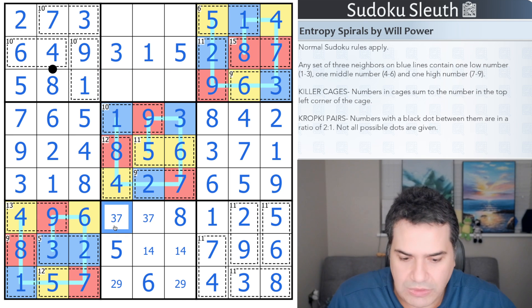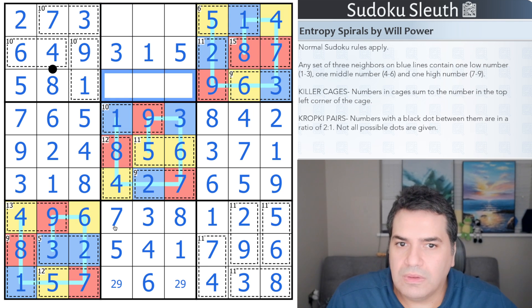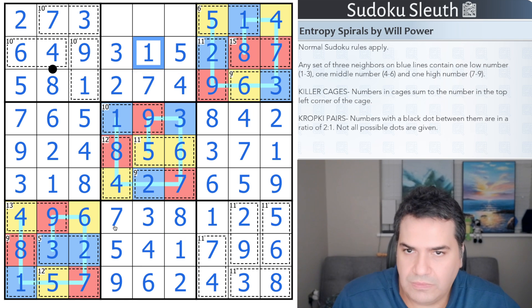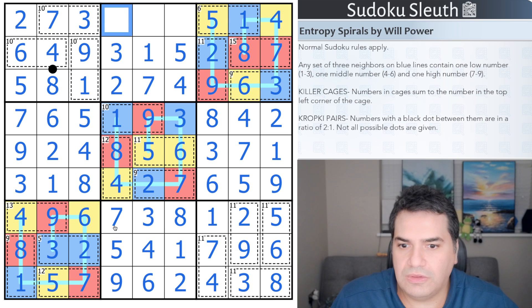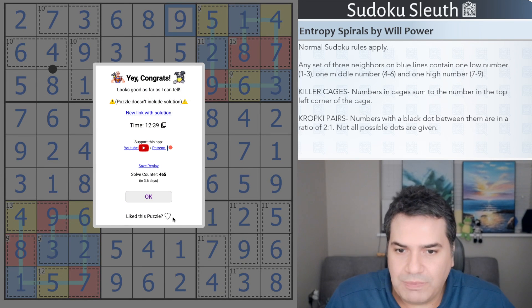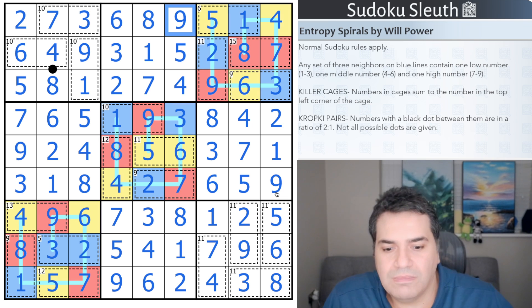Just tidying up now. The one gives me the four. This row needs a two and a four — four goes here, two goes there, giving me the nine and then the two. Then seven. We need six, eight, and nine — six is where I am, eight is here, and if I haven't made any mistakes, nine for the finish. Love the puzzle, Mr. Willpower — as always, a phenomenal puzzle. Hope you guys enjoyed Entropy Spirals and the video, and see you back for the next one. Bye for now.